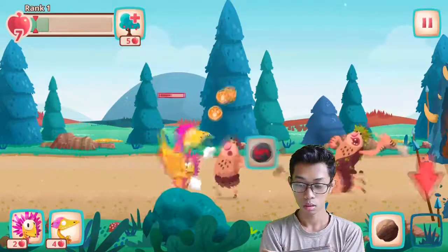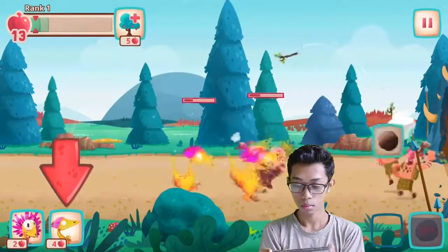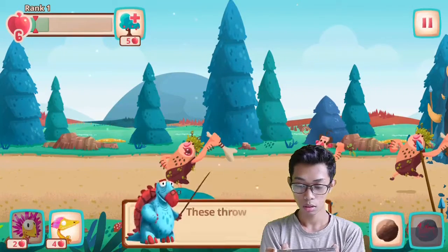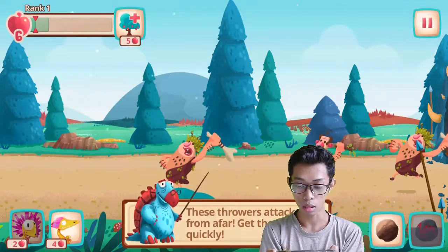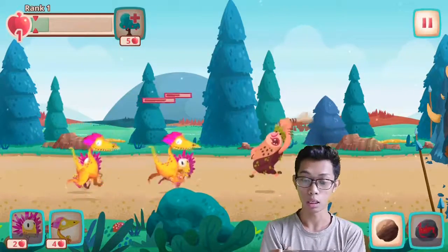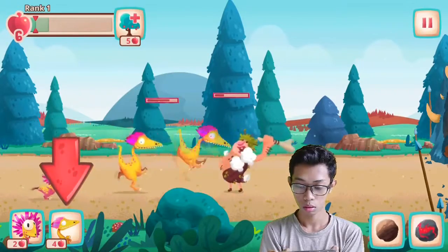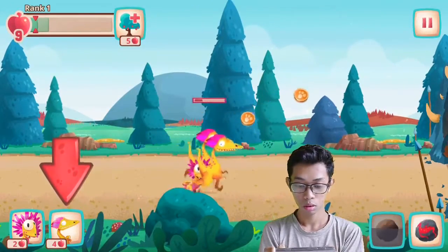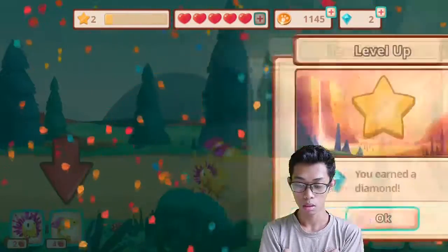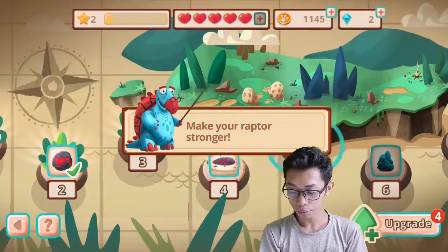I don't want to waste a lot of apples. That one is pretty easy actually. Let's just try to kill that. This tower attacks from afar, get them quickly. They attack from afar but actually they're pretty easy to kill. I don't want to waste so many apples. You earn one diamond for that. I think we're going to use it later. So make your raptor stronger — upgrade.